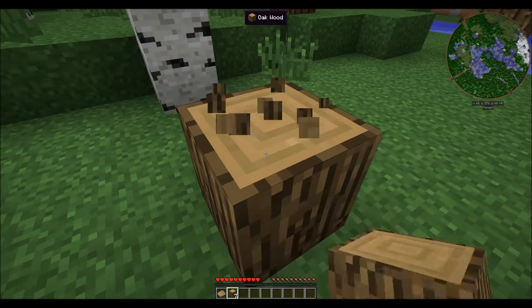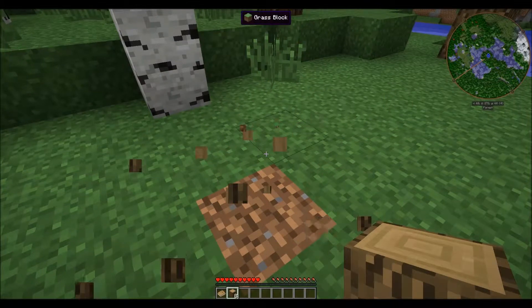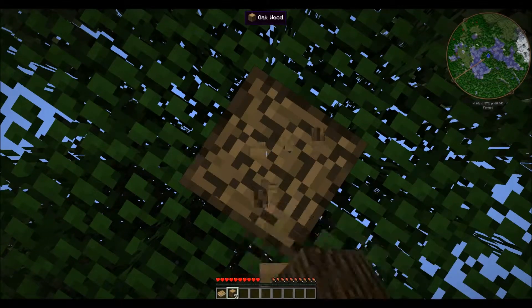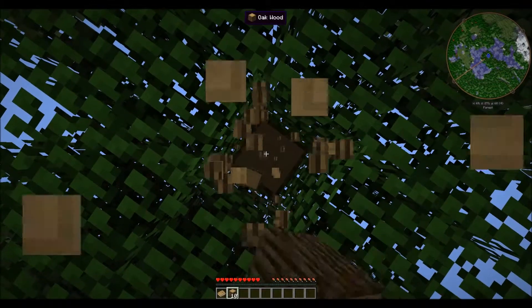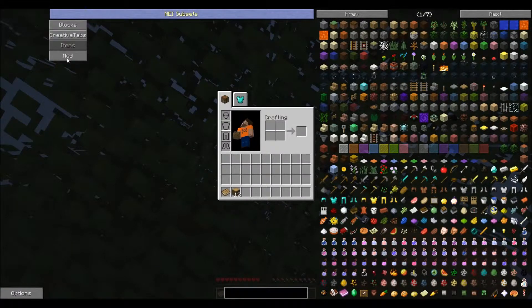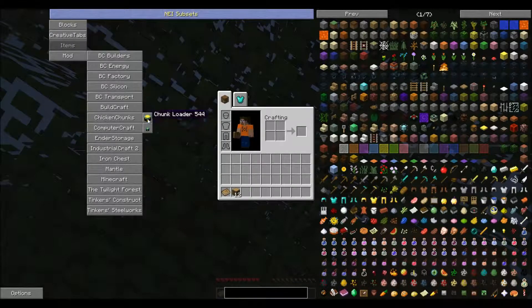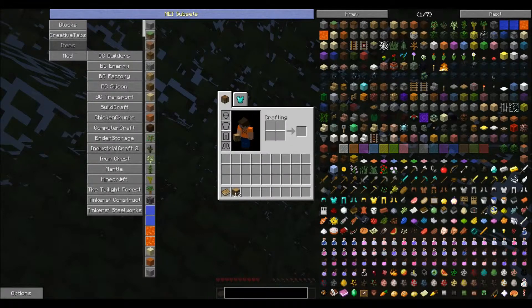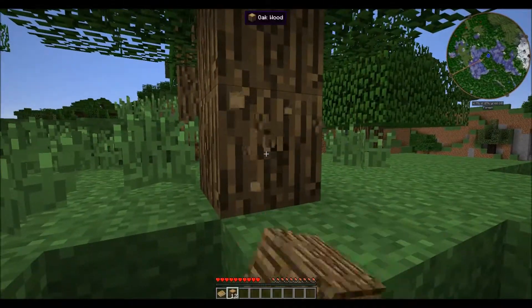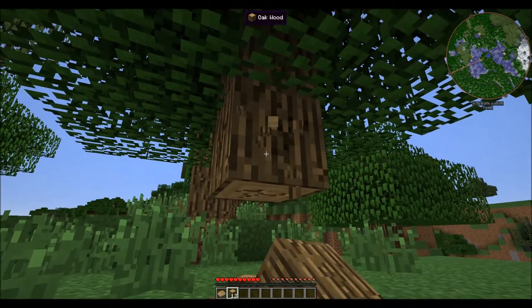This has like 23 or 25 mods — a couple fairly decent sized packs. We have Industrial Craft 2, we have BuildCraft. This is version 1.7.10 of Minecraft. We have BuildCraft, Chicken Chunks for chunk loaders, ComputerCraft, Ender Storage, IC2, Iron Chests. Mantle is a requirement for Tinkers' Construct, which we have, and Twilight Forest. We also have Tinker Steelworks.